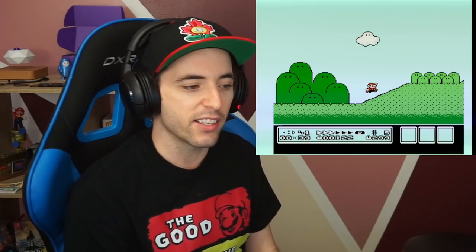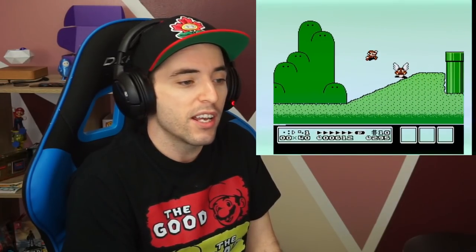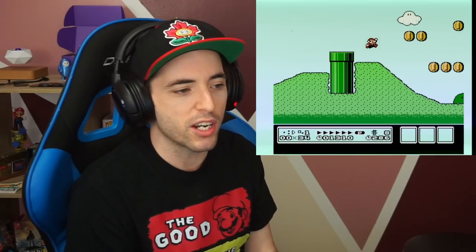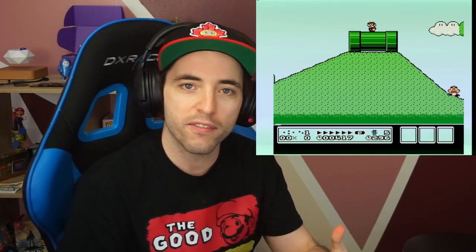If you're learning to speedrun Mario 3 and this is discouraging you but you want to go from level 1 and work your way through the whole game, then just ignore this p-speed here. Just go up on the pipe, jump on here, you can jump down, and build your p-speed right here from this point. You're going to want to land as early as you can up here. If you do a big jump it's going to be a little harder, but you'll still get it. Get your p-speed there - don't worry about the hills at the start.